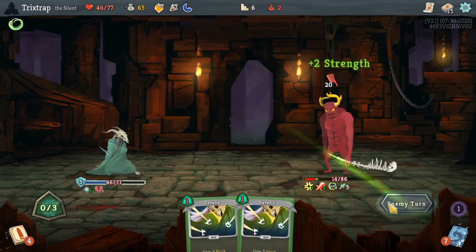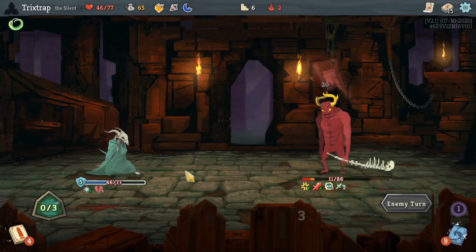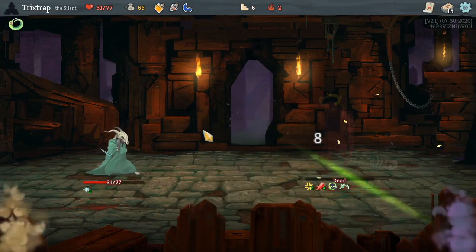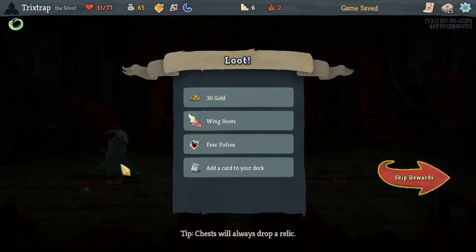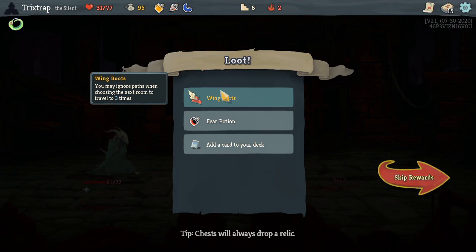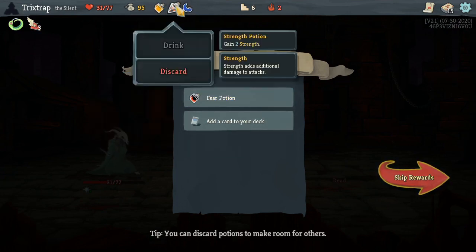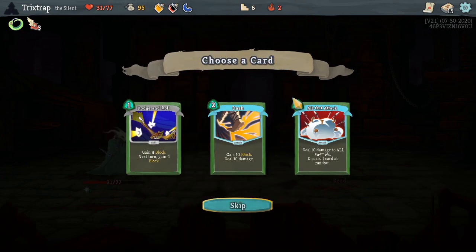Unfortunate that I still have to take so much damage. I'll just do this and take a little bit less damage. Once again very unfortunate that this is the enemy that this character runs into. Wing boots is really good — I can ignore the main path. Strength doesn't do as much as this will.